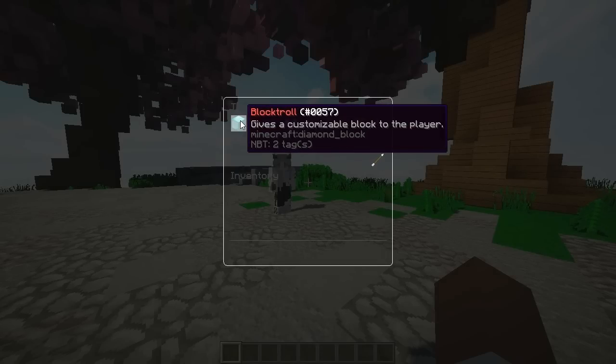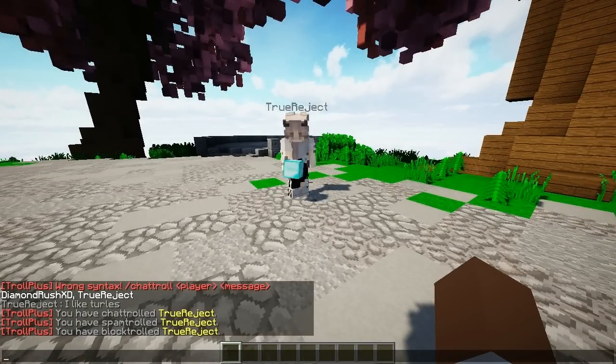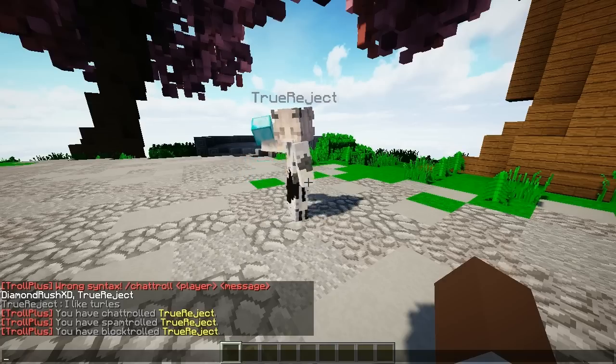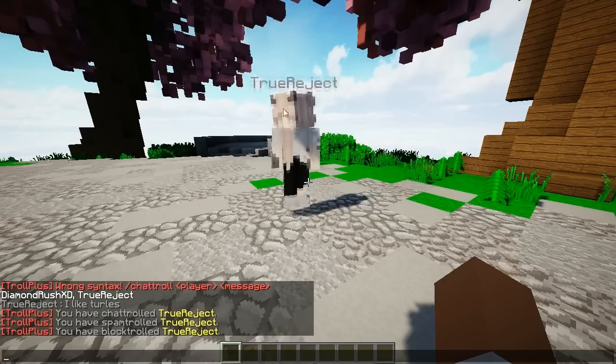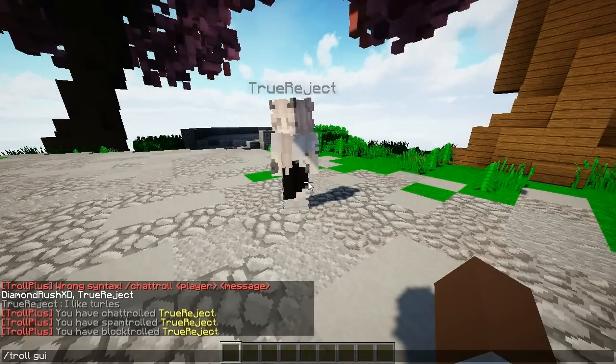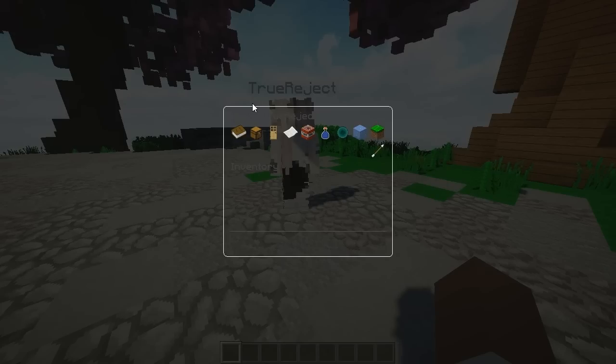Going into inventory, you can do block troll which gives a custom block to the player. I'll go ahead and click it — there we go, the player received a custom block, just a diamond block. You can change it, like I said. I'm only going to go through about three on each category because there is a lot — I could be here all day. You guys should totally just check it out for yourselves.